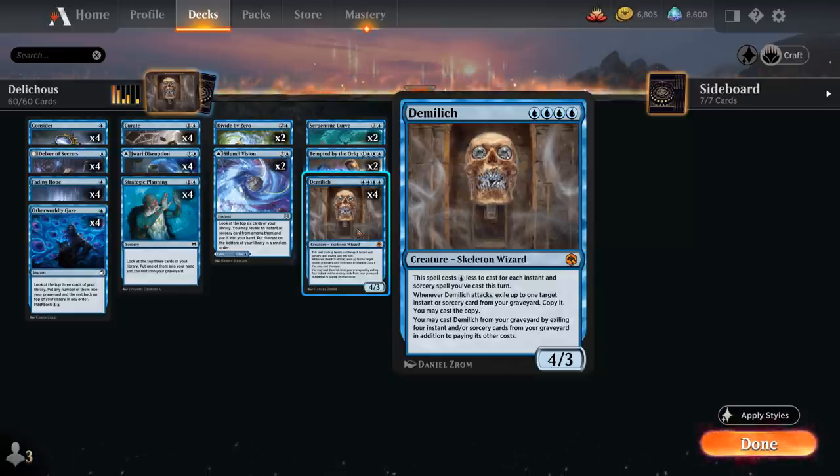We can also cast a DemiLich from our graveyard by exiling four instant and/or sorcery cards in addition to paying its other costs. The blue mana discount still applies when casting DemiLich out of the graveyard. Given how many cheap cantrips we have, we can often cast DemiLich at a very low cost — sometimes even for free — setting up some very explosive turns.